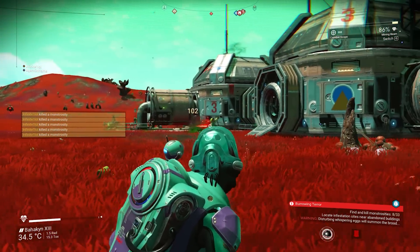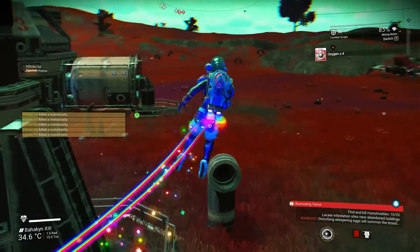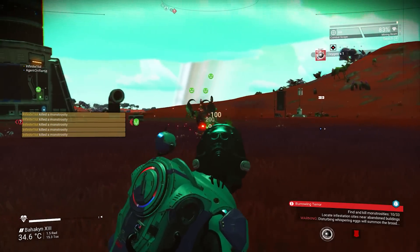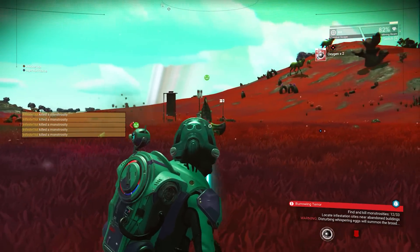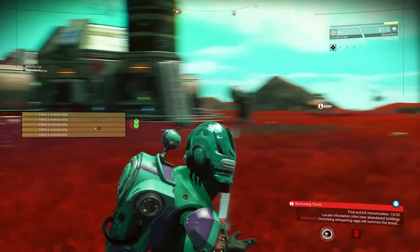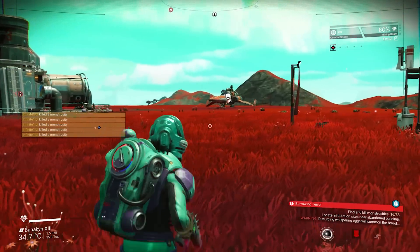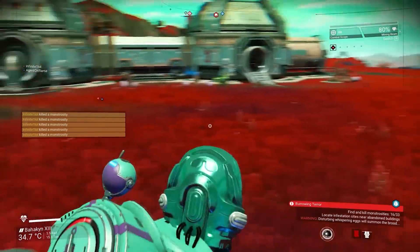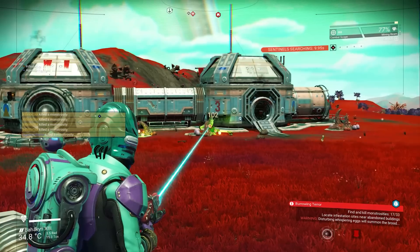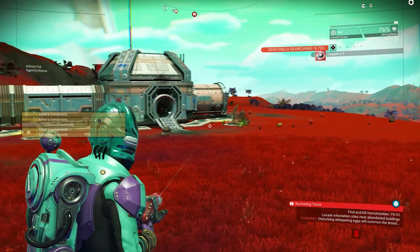If you've ever played turret defense games, it's exactly what it sounds like. You put turrets and defense mechanisms on your base and these will protect it when you're not there. Maybe you're on your journeys in the galaxy — but this would be super awesome because it brings another layer to base building, and I think it would fit No Man's Sky very well, especially since Hello Games has been heavily focusing on base building for a couple of years now. I would love to see a turret defense with an invasion or swarm mode with alien battles.